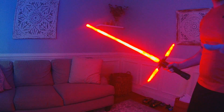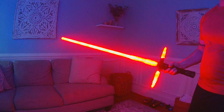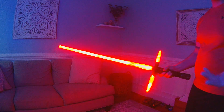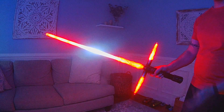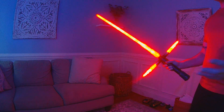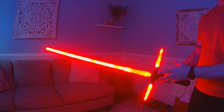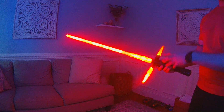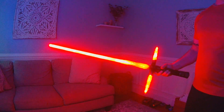You can get a realistic lockup effect and there's no more worrying about buttons or missing your button or letting go too early. It's going to react exactly to how you're dueling. If you clash and pull away, it's a clash effect. If you clash and hold, it's a lockup, and it stays there until you pull away from your opponent. Holding still after a clash tells it to do lockup; taking it away from your opponent tells it to stop the lockup.